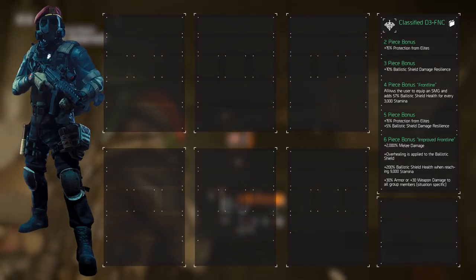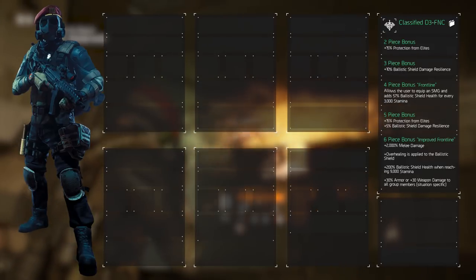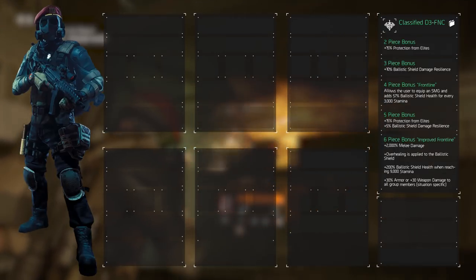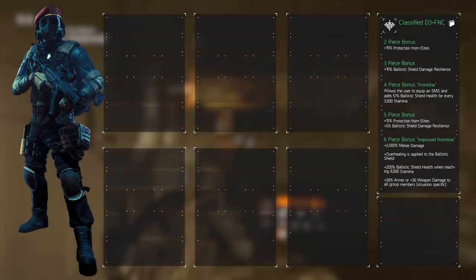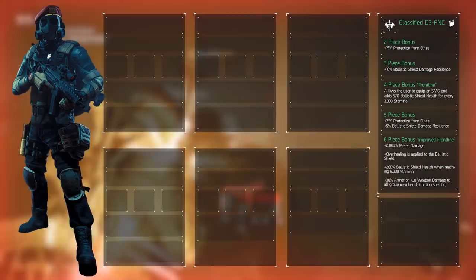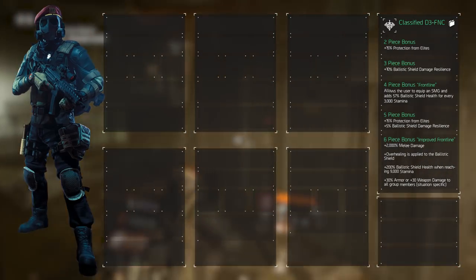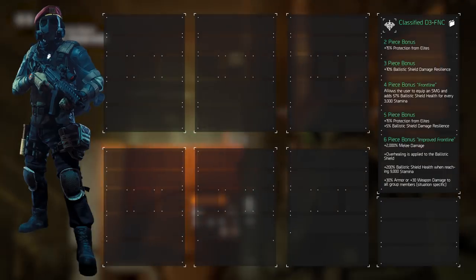Physical damage, meaning bullets and explosions, increases our armor by 30%. Exotic damage increases our weapon damage by 30%. The duration of either of these buffs lasts 6 seconds at the baseline, but can be increased by 2 seconds for every 3000 stamina, meaning it can last up to 12 seconds if we reach that 9000 stamina.